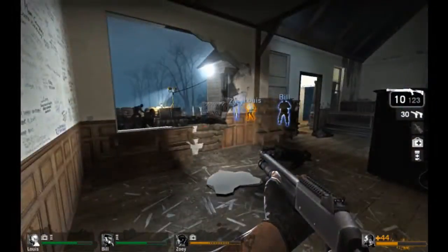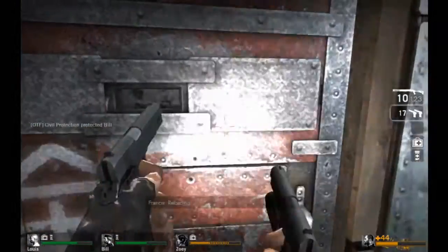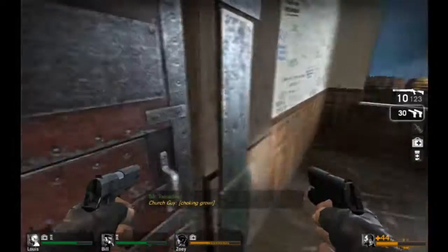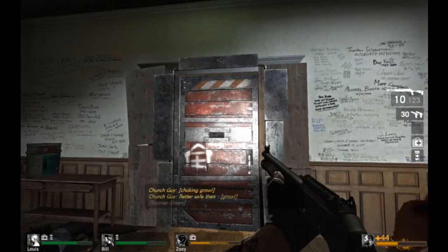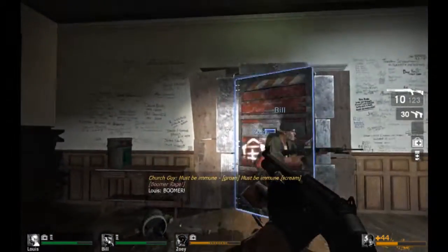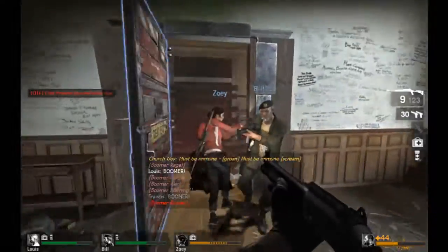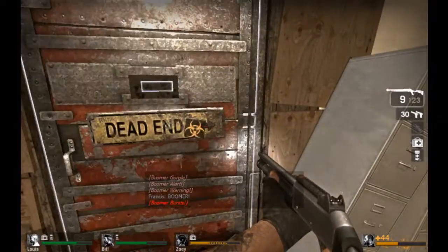And then you hear that bell power down sound, and if you go up and listen to him, you can hear him saying things like 'must be immune' and 'better safe than sorry' — that kind of stuff — but in a zombie-groaning voice. And at the end you're just going to get a random special infected.